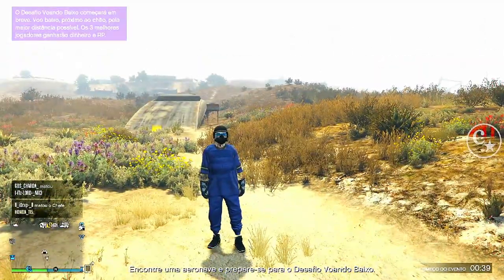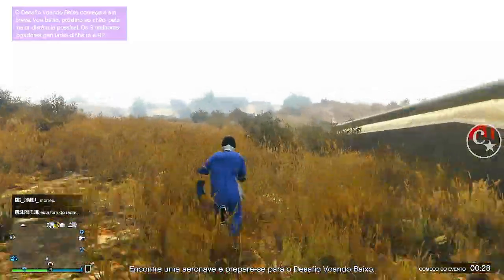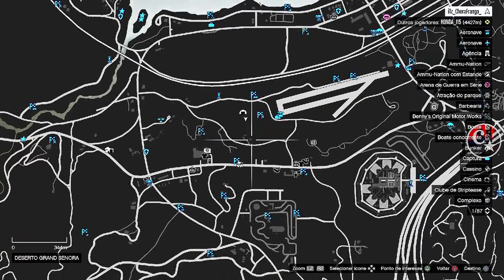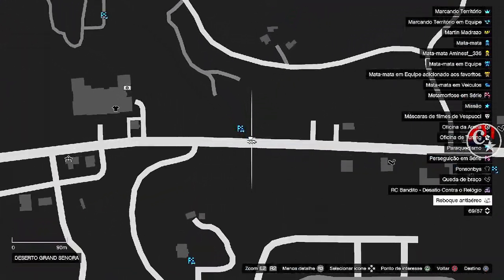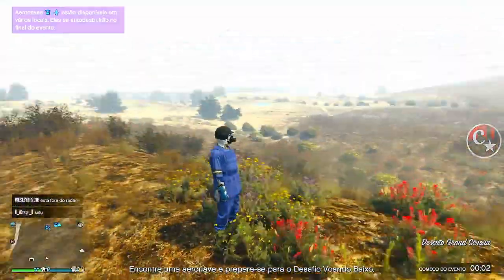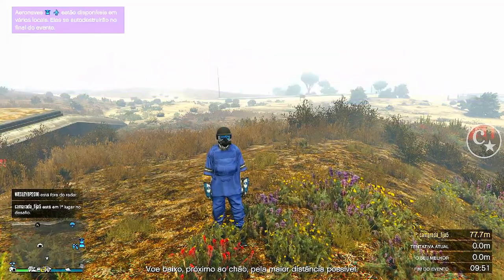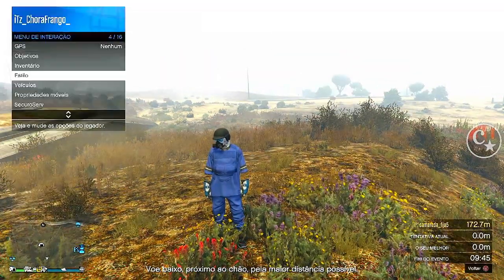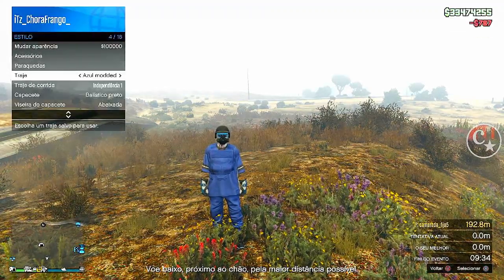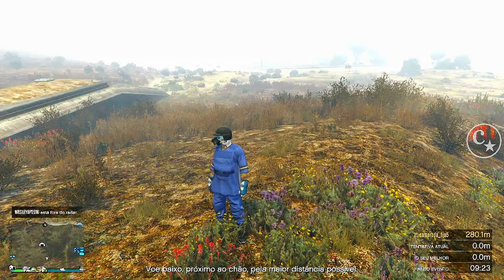Ele vai spawnar bem longe daqui, do meu bunker. Achei que ele estava aqui por perto, mas ele foi aparecer do outro lado — bem aqui na avenida. Então já apareceu na sessão, já está tudo bem. A gente vai novamente comprar mais munição com ele na sessão. Então abra aí o inventário, vamos comprar mais munição e vamos trocar o traje também pra salvar tudo isso que a gente tá fazendo. Bolinha carregou.